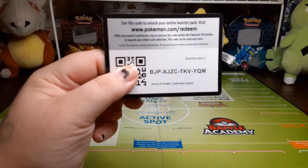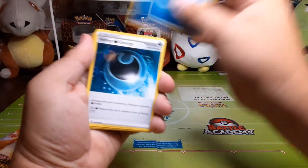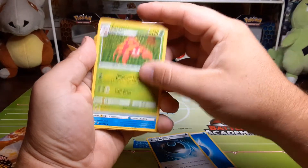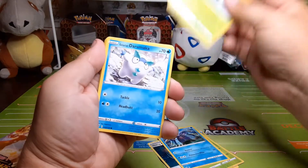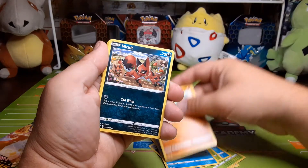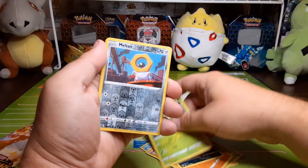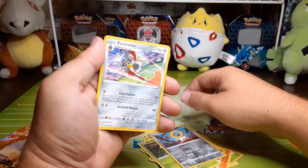Here's that next code card. We have water energy, Hiding Dark energy, Parasect, Toxapex, Karrablast, Galarian Darumaka, a cute little Larvitar, Nickit, Bounsweet, the reverse holo is Meltan, and the rare is Escavalier.